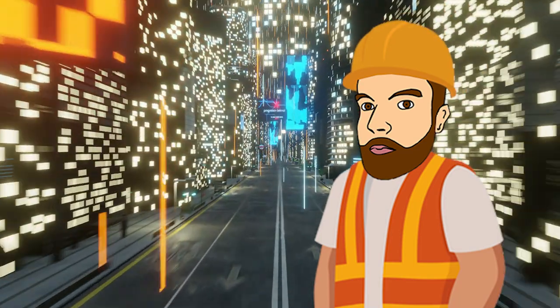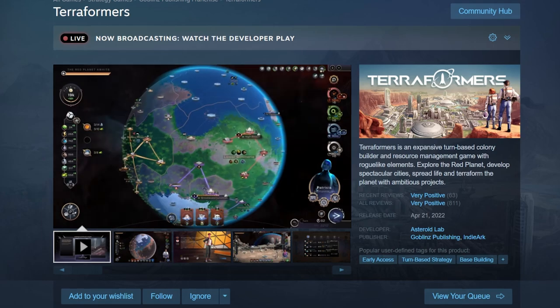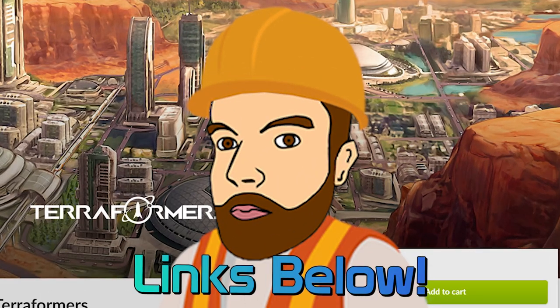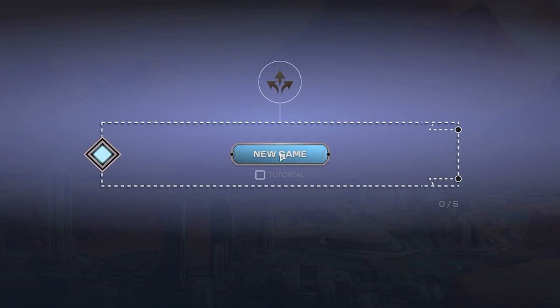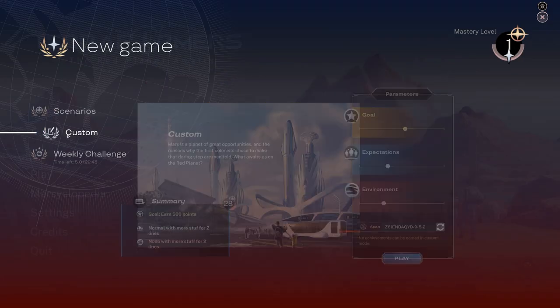This video is sponsored and as of today the game has just released from early access into the 1.0 release. You can check it out yourself by heading to the Steam or GOG page - link's in my description. To start off we're going to start a new game and rather than doing the scenarios or the weekly challenge we're going to do a custom one.